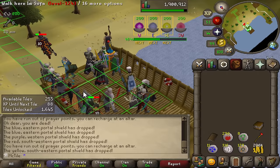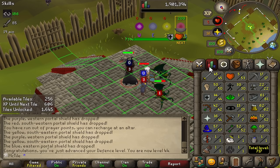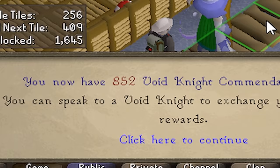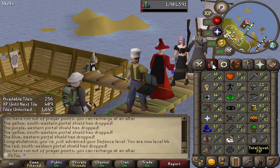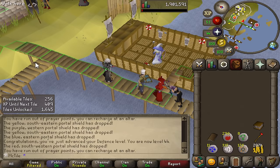This is the final game of pest control. Not quite going to get 45 defense, but I'll be happy with 44 — great progress on the melee stats. The pest control grind is done: 852 points. It took right around 19 hours to get this many points — a lot of missed games, a lot of failed games. Gained five attack levels, 16 strength levels, and 14 defense levels. So on that front it was extremely successful.